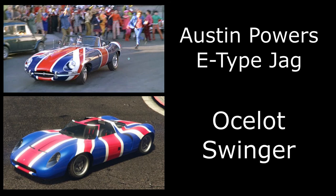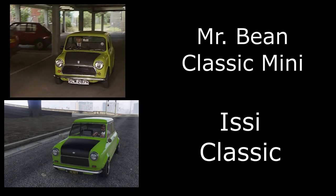Then we have the Austin Powers Shaguar — the E-type Jaguar. I've gone for the Ocelot Swinger. Technically it's not based on an E-type Jag, but you can get the livery to match, and it is in the Ocelot family so it is based off a Jaguar and it does look kind of similar.